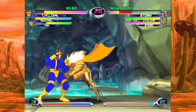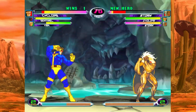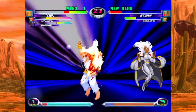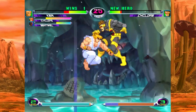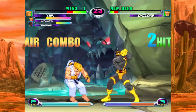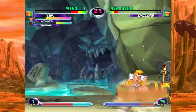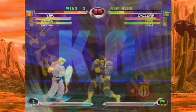Ken was off the team pretty quickly. But before moving on, I did want to mention his Shoryu Repa super — it's way better than I expected. It feels like it starts up almost instantly and warps Ken right into the opponent if they're anywhere within half screen, and I've seen better Ken players use it as an interesting defensive tool. That move alone is reason to come back to Ken once I get better at the game.